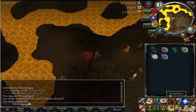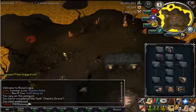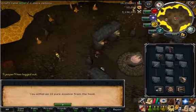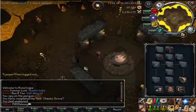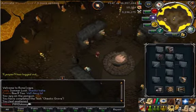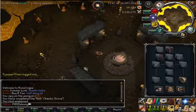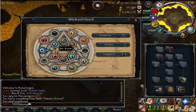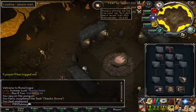That way I can start getting the runes required for fire surge or fire wave, because those two spells are going to be incredibly useful to me in the future, whether it be at glacors or anywhere else. I'm not going to use all my essence on fire runes now that I think about it - I have 107 already. I'll use the rest on air runes, since those are also going to be needed for any spell that I do.